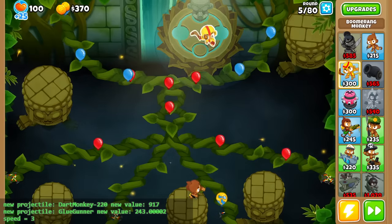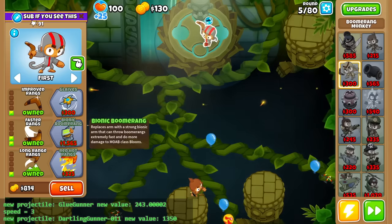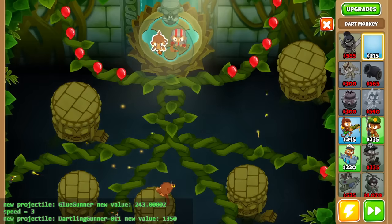Also to help you, I have now added a visual in the bottom left corner where you can see what projectile we're getting. For example, if I change this Boomerang once again, you'll see I get a 0-1-1 Dartling. However, that's a very bad projectile, so let me just save up to get a new one.